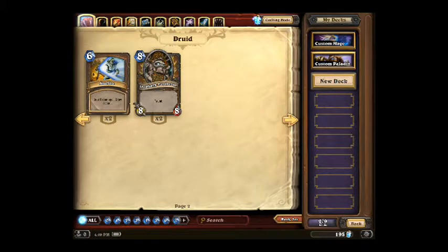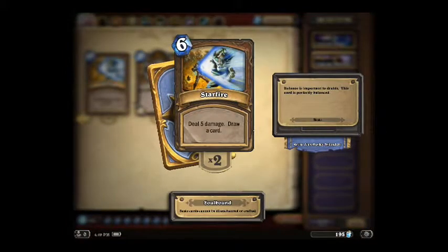2 more cards for the Druid. One costs 6. You can choose to use this card on a minion or on a hero. It deals immediately 5 damage and after you use it you automatically draw a new card. It's pretty expensive but it can help you in some situations, especially if you have a low health enemy hero at the end of your turn.